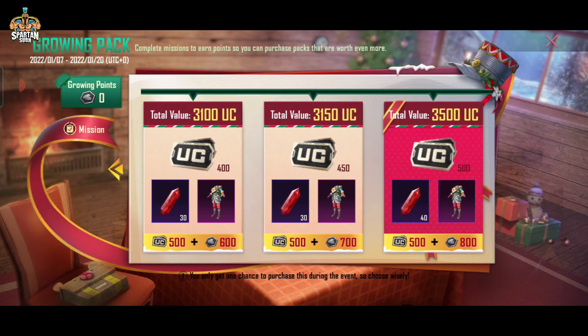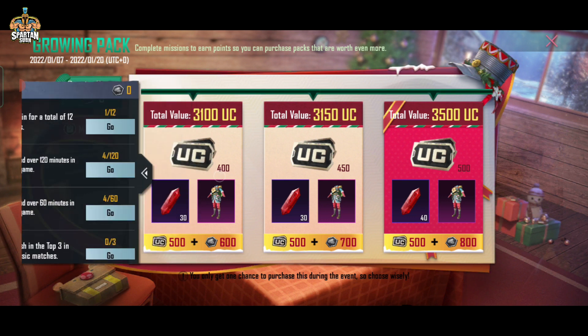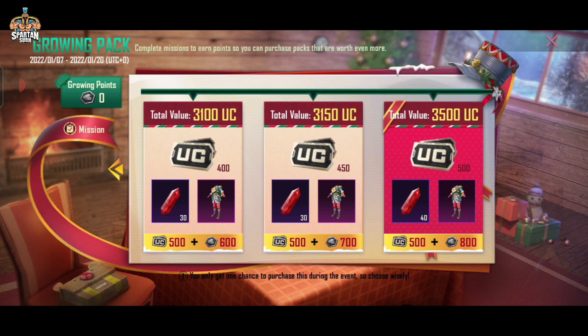You can get a package — at least 500 UC you should have. Once you pay for the package and then you get it. This is a very important thing that you get, and it has an OP outfit.